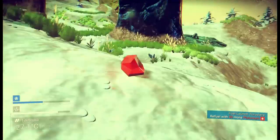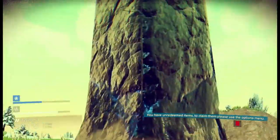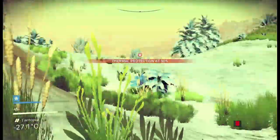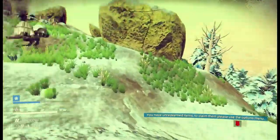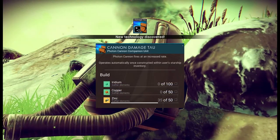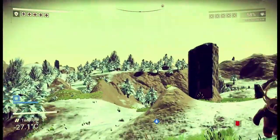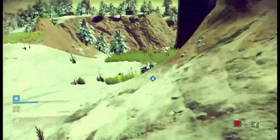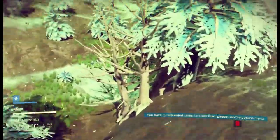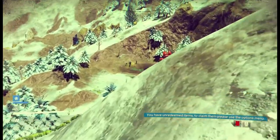By pressing and holding X I can send stuff from my exosuit over to my starship — the wonders of quantum entanglement making that work. There's emeryl here — so much stuff. I came over here to show what happens when we mine things. What is this? It looks surrounded by lush grass — 27 degrees. Damaged machinery — photon cannon companion unit. I need a lot of stuff to build that. These creatures want me to see something — what is this? Platinum. But I'm looking for plutonium.